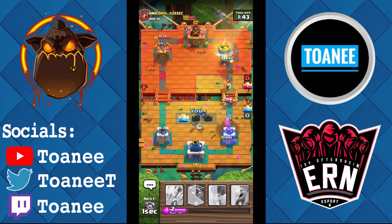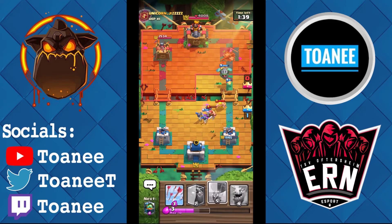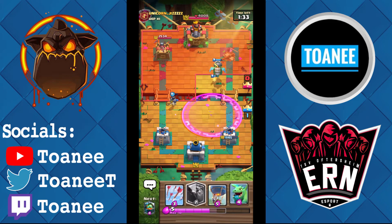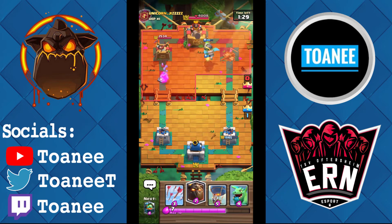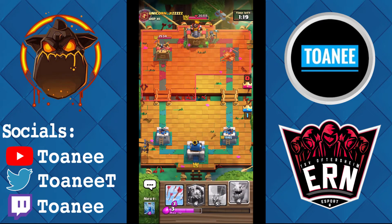Guards here on defense — holy crap, wow. We're up a tower — we're even on elixir actually. I'm just going to Hound left lane. With this deck you want to keep applying pressure — you don't want to ever back down and try to defend, cause quite frankly it's not very good at defense. If I cycle both my dragons to defend the Golem, it was Lightning — so I'd rather go on offense, try to apply some more pressure and win that way.